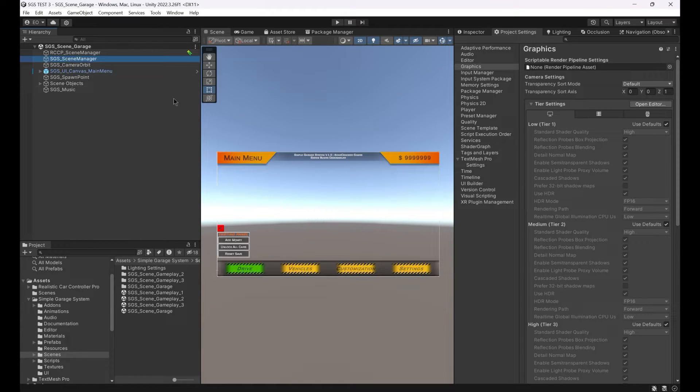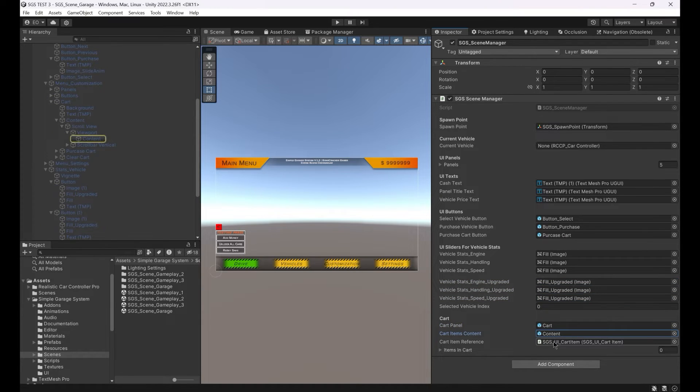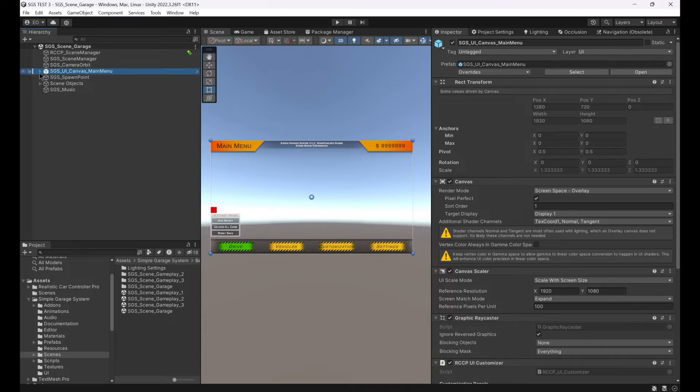The SGS Scene Manager in the scene is the main manager of the system. All player actions will be processed through this manager: opening and closing the panels, modes, scene selections, vehicle selections, saving, loading, restoring, purchasing, and clearing. Everything has been explained in the documentation. You're not restricted to use the current template — everything can be changed easily.